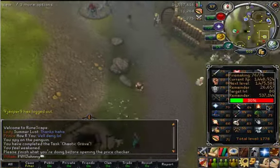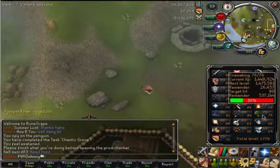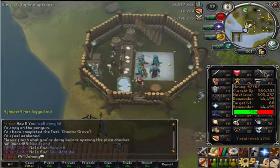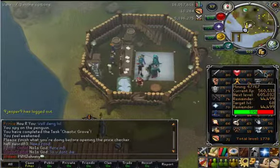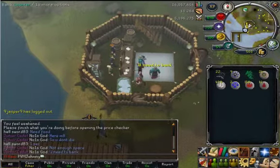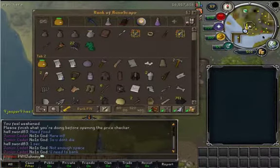I ended up getting 76 firemaking today and I'm only 26k away from 77. Once I get enough money for a Rune Hatchet, I will be getting 83 woodcutting before I can do the Jadinko place. Then 68 mining so that I can do the King of the Dwarfs quest and do Lava Flow Mine. Besides that, I'm just going for the 80s Milestone Cape right now. 80 prayer is going to be expensive as balls. I'm going to just get 70 construction for now, because that's what I need for the Karasai Sword.